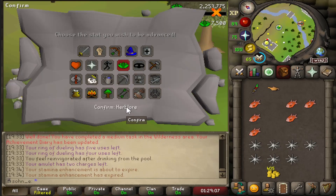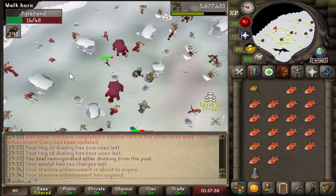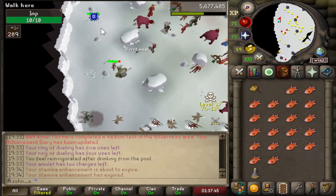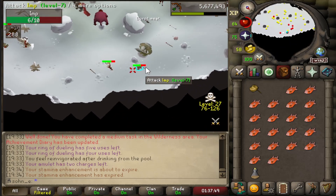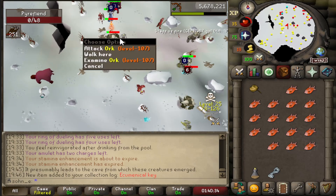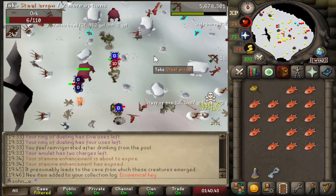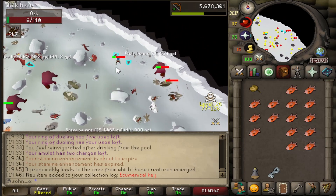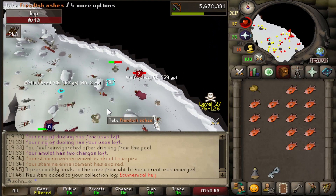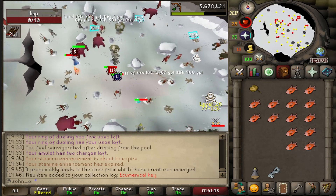Now let's go farm some ecumenical keys in the Wilderness God Wars Dungeon. We just try to tag everything once. We have no Bandos protection but we're safe from everything else. We got our first ecumenical key right here. Everything in here has the same drop rate so the wiki suggests focusing on the imps since they linger on the Bandos side. I'll switch my Armadyl bracers for Bandos bracers and try to get one or two more keys then get out.